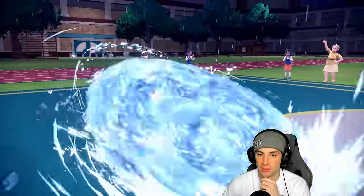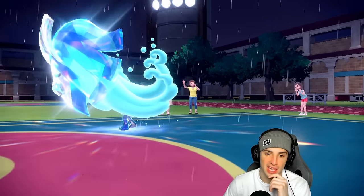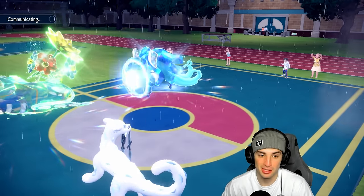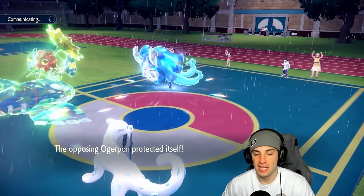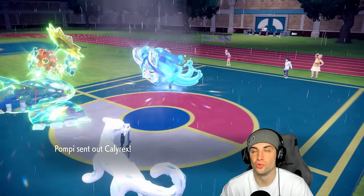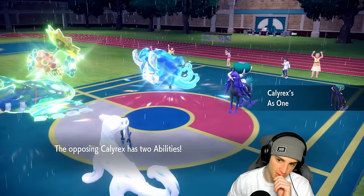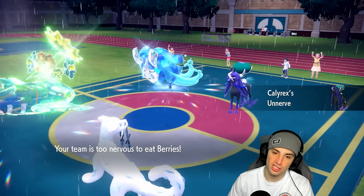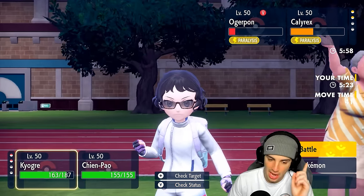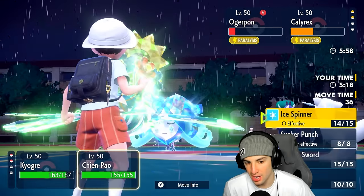Ice Spinner flies on Gallade and I get a crit — KO even though Gallade isn't that tanky. Ice Spinner probably had a shot to KO anyway but the crit definitely helps. Now they just have Shadow Rider Calyrex. I've got both Calyrex and Ogre Pond paralyzed. I don't want to throw this match — they might use Follow Me with Ogre Pond which is scary. I still have Focus Ash on Shen Pao. I think I protect Shen Pao and go for Thunder on Ogre Pond.